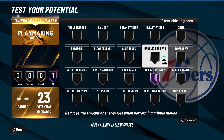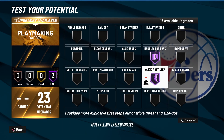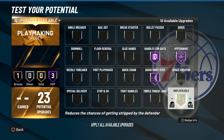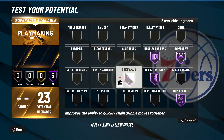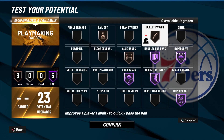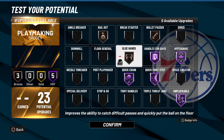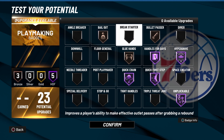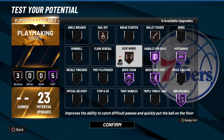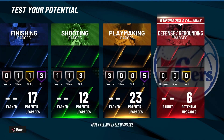For playmaking, you get a lot of badges so this is what I'll go for when I have all mine unlocked. You get ripped too easily on this game, so Hall of Fame Unpluckable — might as well get that — and Quick Chain. Best badges: Bail Out, Glue Hands, Bullet Passer. Bronze badges on this game are very overpowered because as long as they activate you get a big boost, so it doesn't really make a difference if it's bronze, silver, or even gold sometimes.